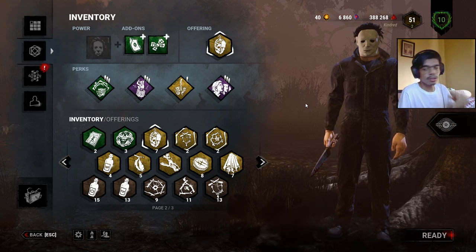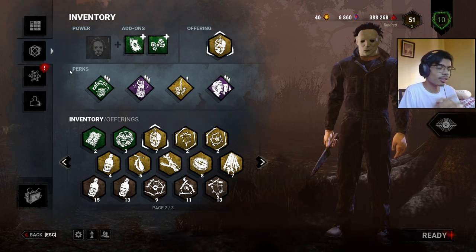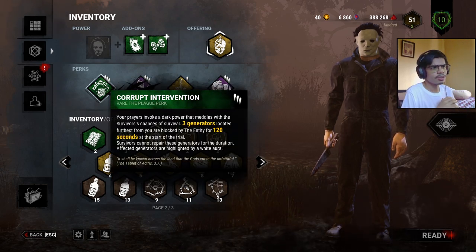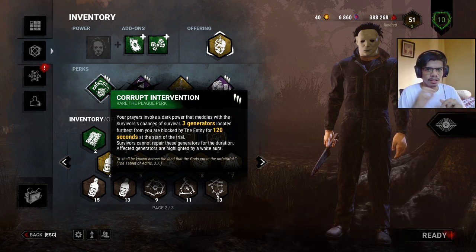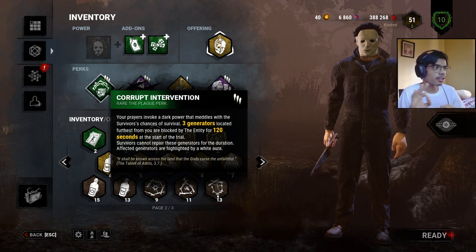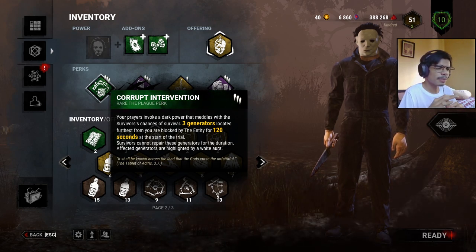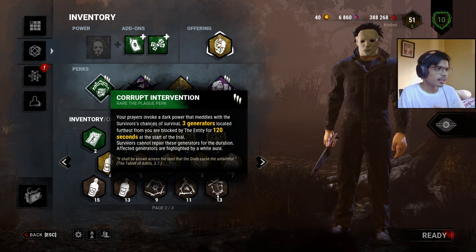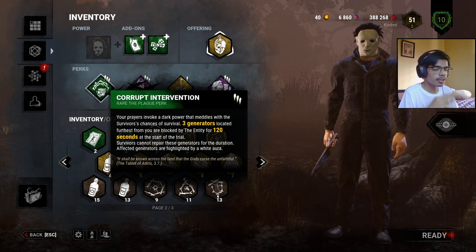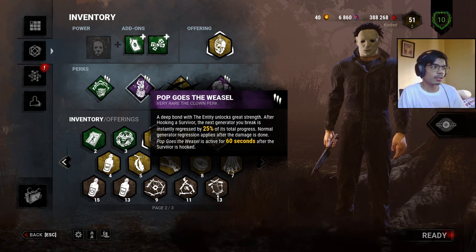Anyway, I'm going to go through the perks I have equipped for Myers — credits to Osserva for these perk ideas. First, I have Corrupt Intervention equipped. This perk blocks the three farthest generators across the map for 120 seconds. At level three, which I have, it blocks the farthest three generators for 120 seconds — that's a lot.